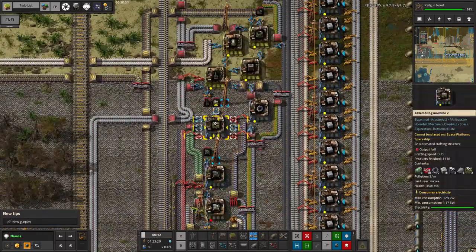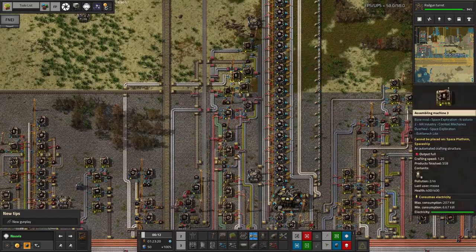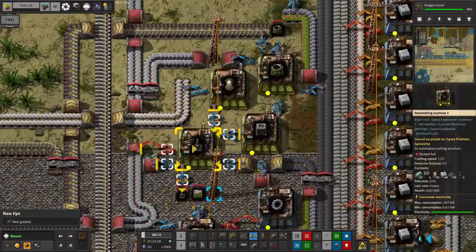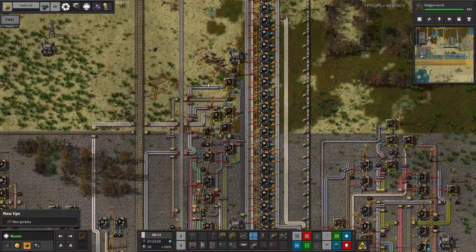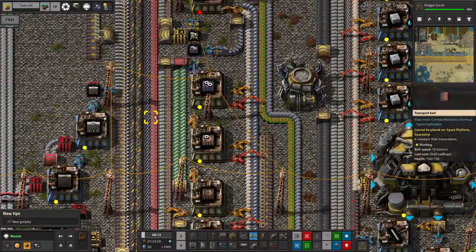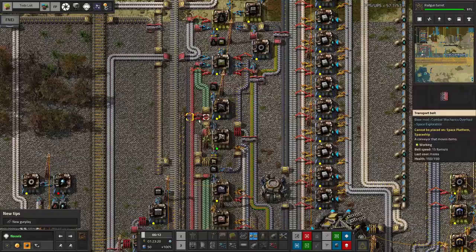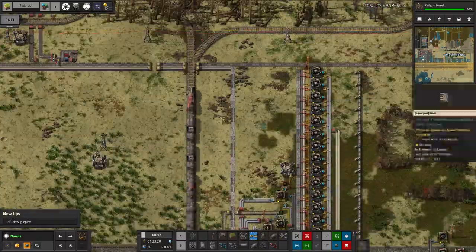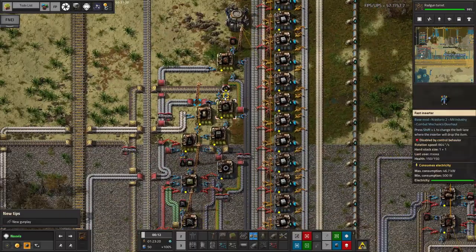Then we decided it'd be a good idea to put radars in here as well, and tier 3 assembly machines, and then it all sort of went a bit spaghetti. We've managed to cram in all of this production in here because they use relatively similar things, but it's been a bit of a mess. We then had to bring in iron around here to make pipes for delivery cannons, apparently. Things get squeezed in a bit as you get later on because a lot of things you make require fairly similar ingredients, so you just keep adding to the same area and it gets a bit out of control.